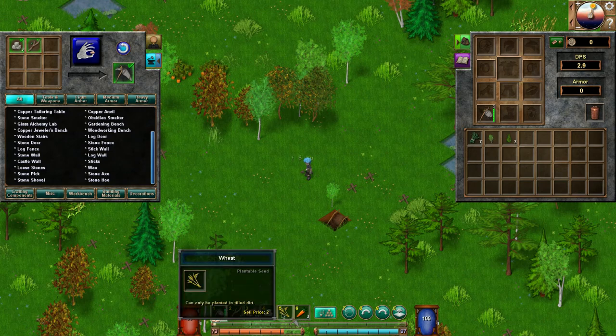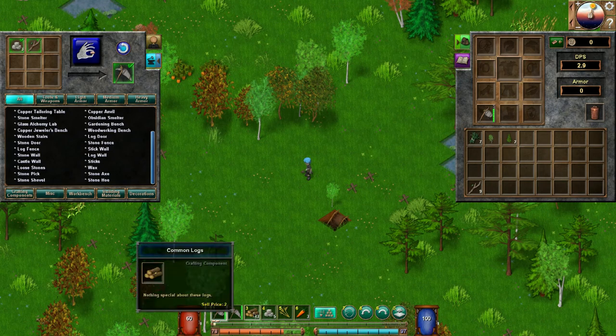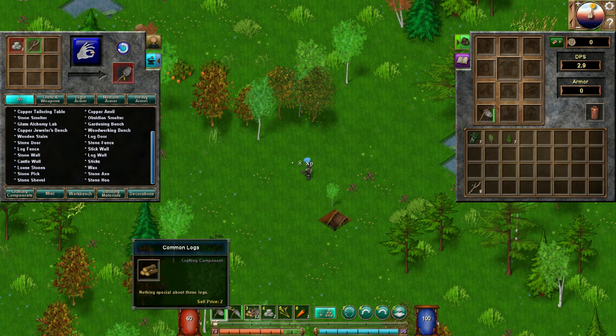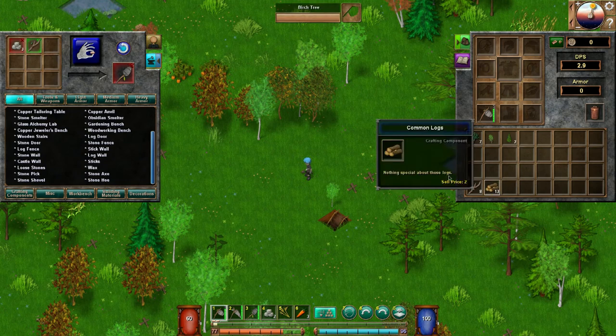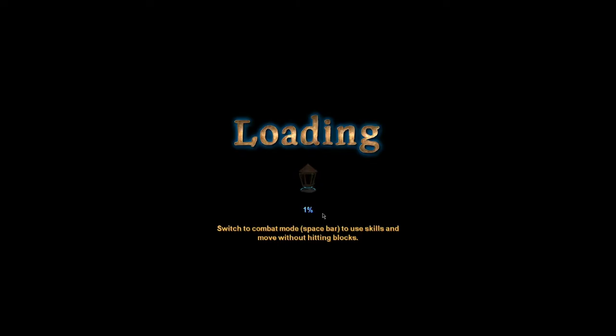Let's grab the stone pick — let's put that here. We've got lots of stones. Let's see if we can make a stone shovel — cool, another tool. Excellent. How about a stone hoe? No, we need more stones, so let's go down here.